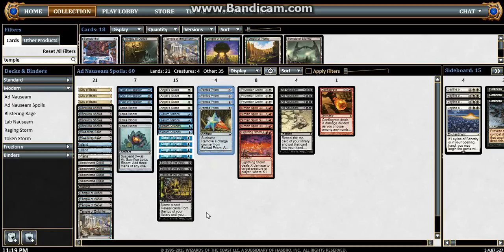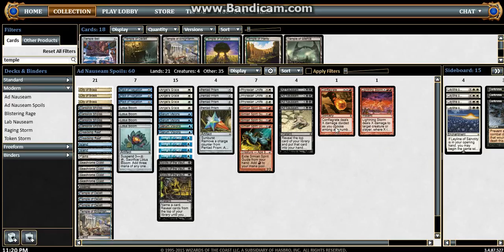For mana, we've got four Lotus Blooms and four Pentad Prisms. For some protection, we run three Pact of Negation main. For filtering, we have four Serum Visions, four Sleight of Hand, and three Spoils of the Vault. For the combo, you have four Angel's Grace, three Phyrexian Unlife, and four Ad Nauseam.